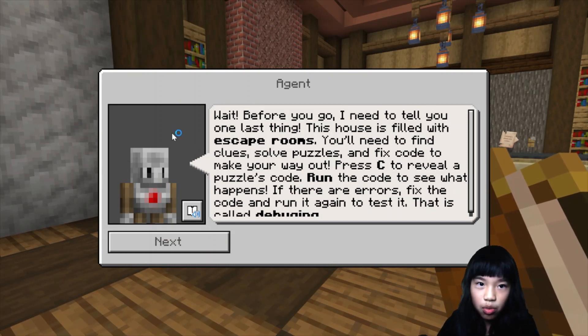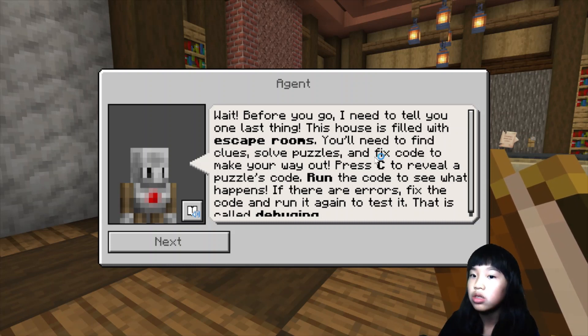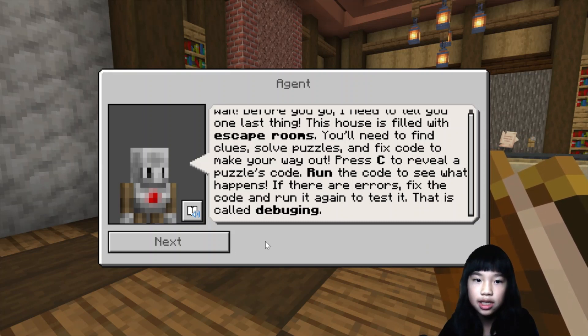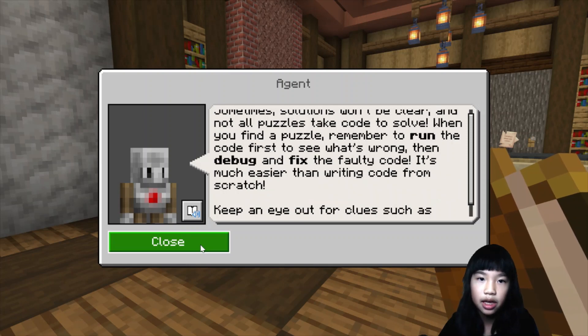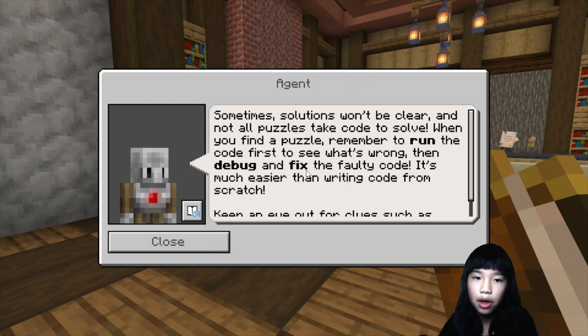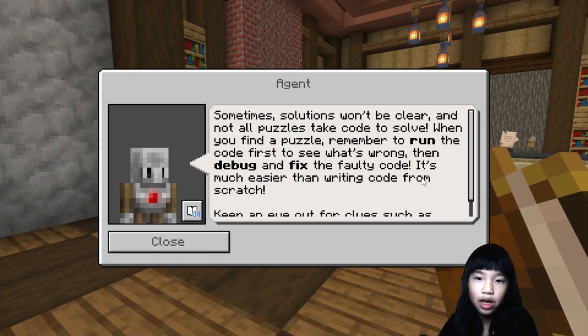Wait, before you go, I need to tell you one last thing. This house is filled with escape rooms. You'll need to find clues, solve puzzles, and fix code to make your way out. Press C to reveal a puzzle's code. Run to decode to see what happens. If there are errors, fix the code and run it again to test it — that is called debugging. Sometimes solutions won't be clear, and not all puzzles take code to solve. When you find a puzzle, remember to run the code first to see what's wrong, then debug and fix the faulty code. It's much easier than writing code from scratch. Keep an eye out for clues such as particles to help guide you.